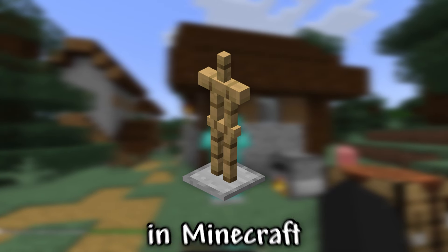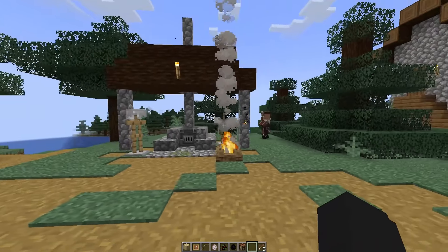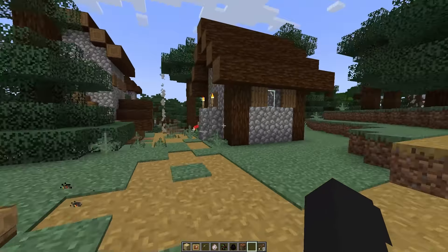I'll show you how to get an armor stand in Minecraft. There are two ways to do this. The first is to find the armor stand — it can be found in the Taiga village, near the house with a villager who makes armor.